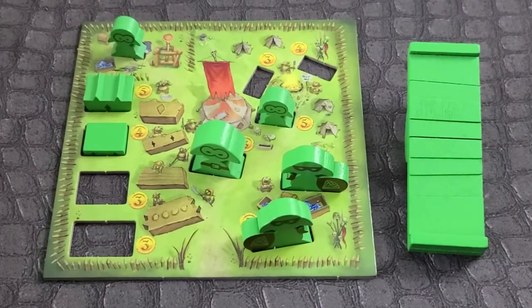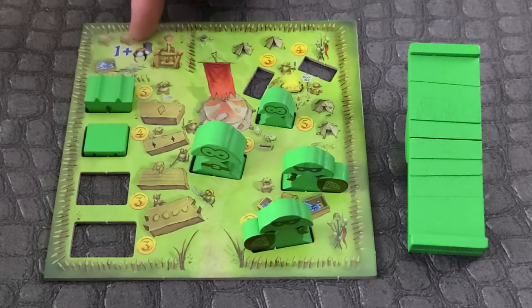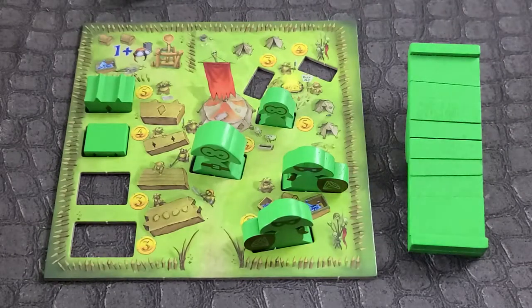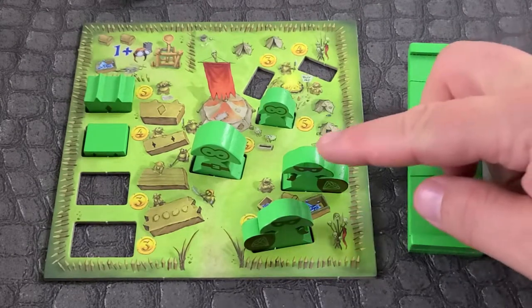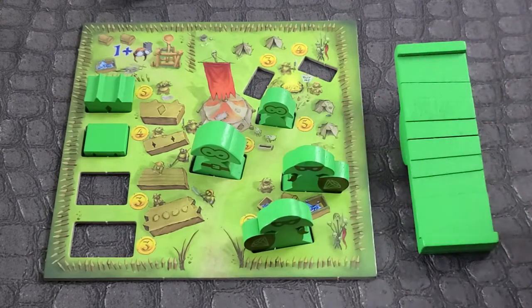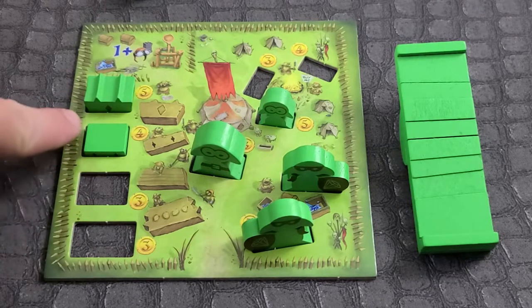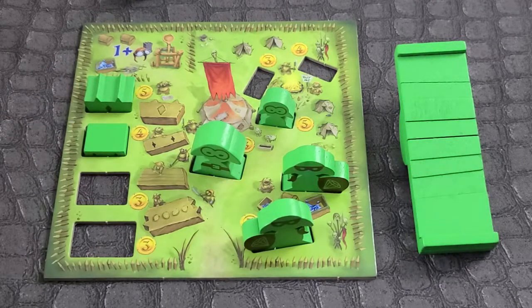Recruitment phase. Players can only buy one goblin or totem level per round, unless a goblin lands in the armory, which gives the owner an extra purchase ability. Goblin robbers are placed on any available roof. If they are full, you cannot buy a robber. Totem levels must be purchased from lowest level up. Then begin the next round.